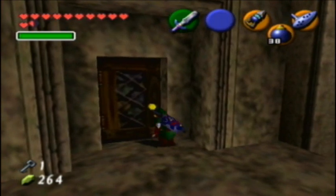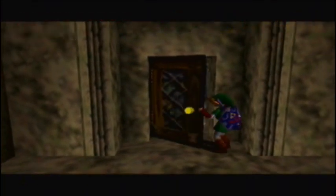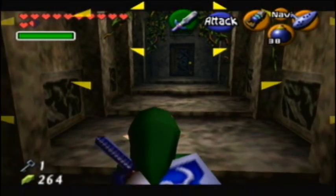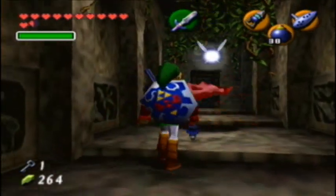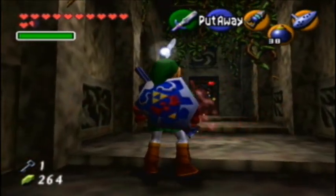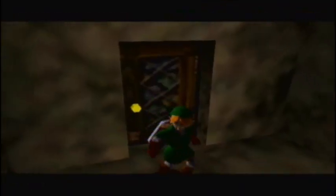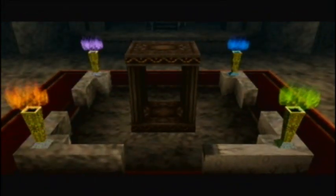Ouch, that must hurt, Link. Did that hurt? I think it might hurt. Open the door! Do you need Navi to give you another tutorial on that? Because you don't open doors by rolling into them. Oh by the way, you can kill these big Skulltulas now with one shot of the hookshot. One hookshot. Yes. Ooh, heart. Thank you. He loves me.